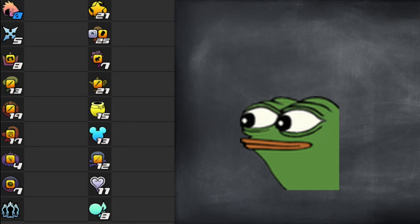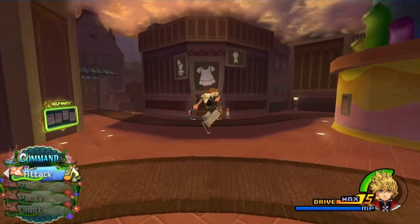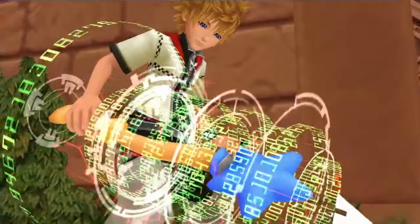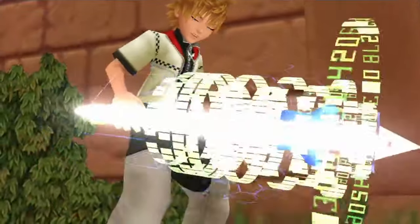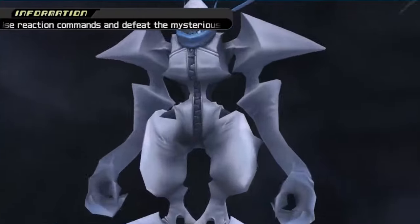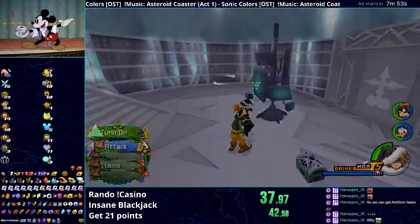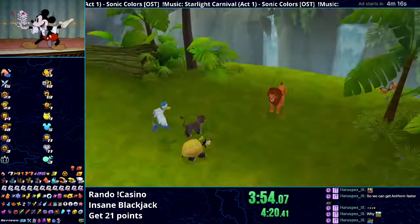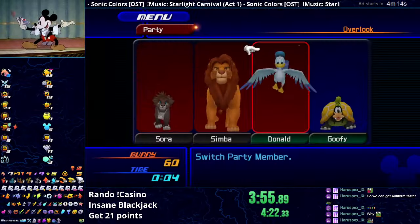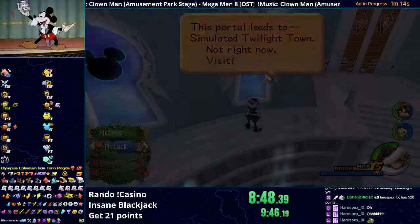Pro strat for this: look at what STT has and compute the points you'd need to get 21. STT, while not a fan favorite in Rando, is pretty easy to get through with nothing, considering it's the first world in the vanilla game. So we get all the points there and go looking for whatever's left. In our first seed, there's a 15 in STT, meaning we'd need to get 6 more points to get 21. We find Valor in Pride Land — that's worth 5 points — and we get a report in Agrabah, so now we have 6. We're good to go.